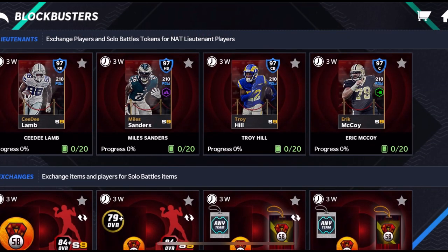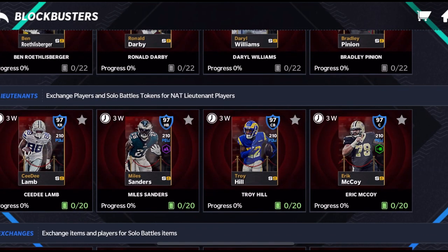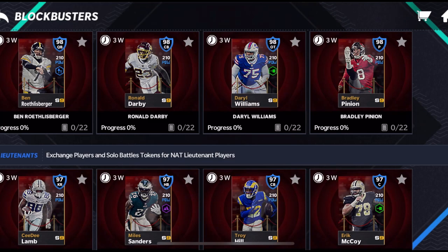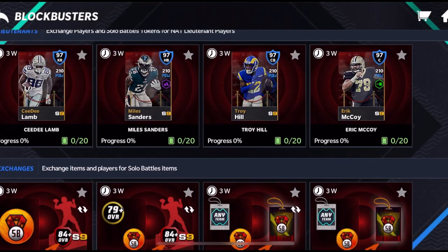The 99s will come out on Monday — we have the 98s out currently, but the 99s are still pullable from packs. To get the 98, you need a 94 plus player, 20 solo battles badges, and a 97 overall solo player. For the 99s, it's going to be three of those 94s and then the same requirements for the rest.